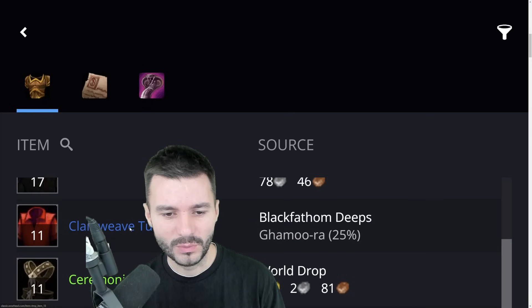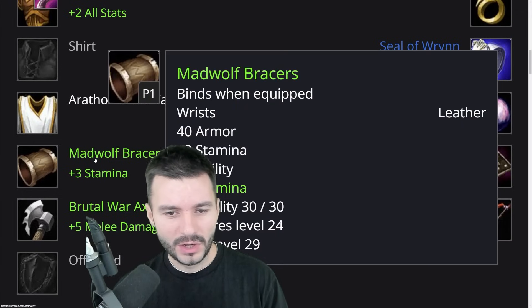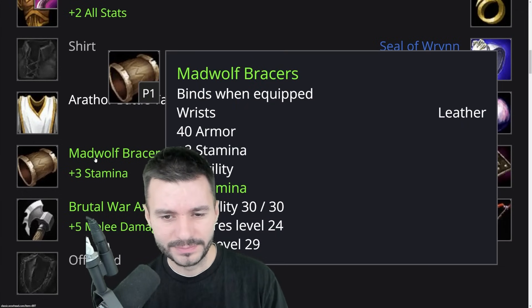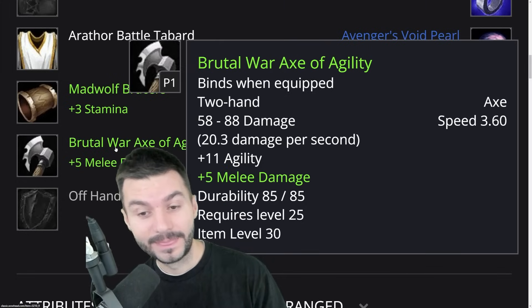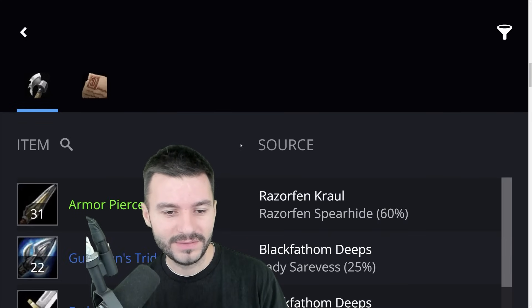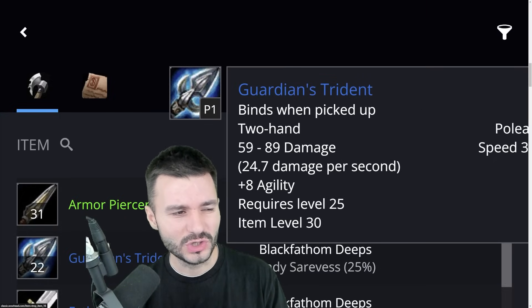You can go for the Clam Wave Tunic as well. For Bracers, we went for Mad Wolf Bracers, but there are other options too. For the weapon, I found the Brutal War Axe of Agility to have 11 Agility. There are a couple more options — in the new BFD raid there's going to be Guardian's Trident, which is 8 Agility, but I prefer the 3 extra Agility from the axe.